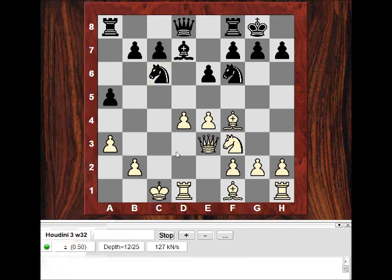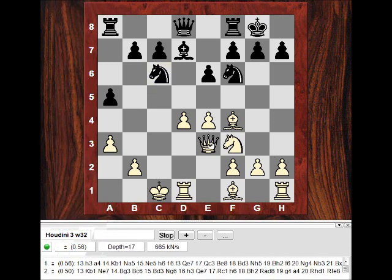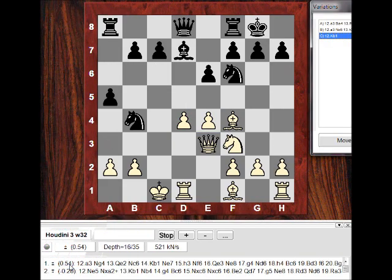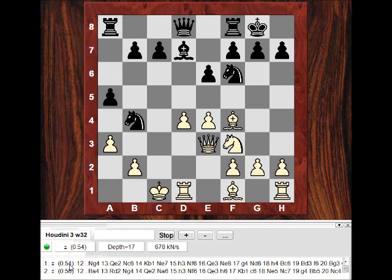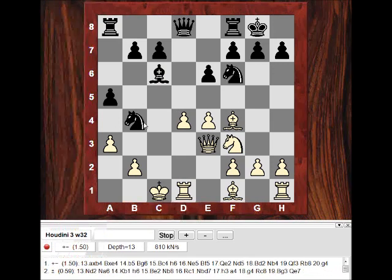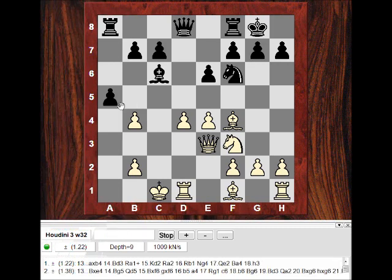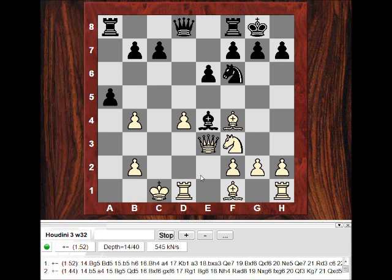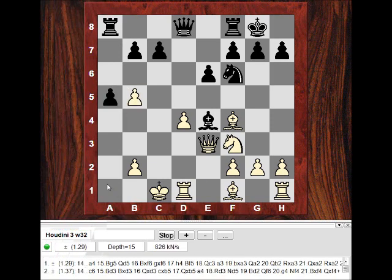If he goes to c6, I'll be quite happy. Maybe I can compensate for the Queen being here - I can play h3 as well to stop Ng4. I've got this center and I've got the advantage from an engine point of view. But I doubt he would play like that. I think he would use this fishing pole and play something like Bc6. It's technically unsound but is it an easy position to play? Maybe b5 suppresses black's counterplay here - not too bad it seems.